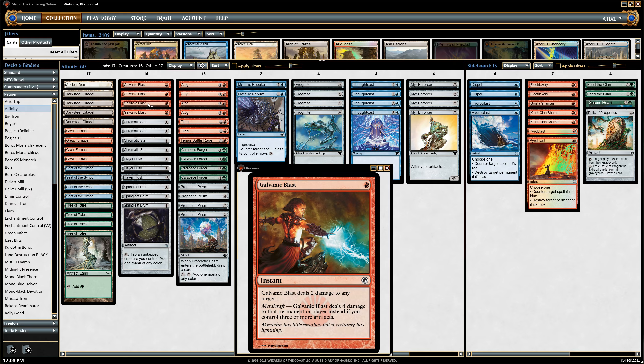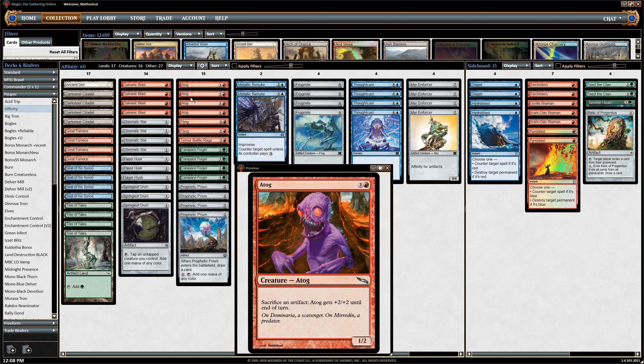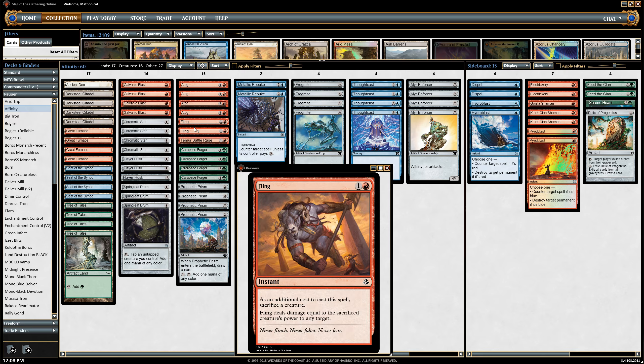Galvanic Blast — every Affinity player starts with at least one Galvanic Blast in hand, as we all know. So definitely got to play those. A Tog — this is the combo finish to the deck. Since we are playing so many artifacts, we're just able to sacrifice those to a Tog to make it as big as we want it to be. Sometimes if they don't block it, that will just win the game. Other times when they do block it, a Tog can still win us the game if we fling the creature at their opponent. Sometimes we can just sac 20 power to a Tog and just fling it at their opponent. That is a great way to win the game.